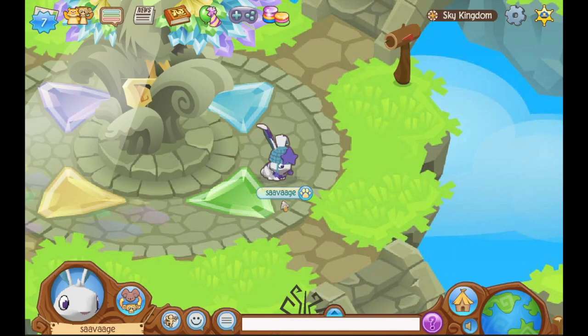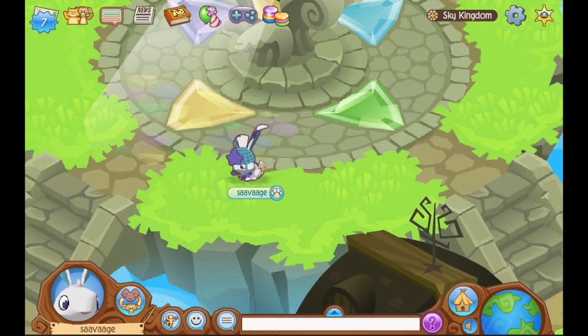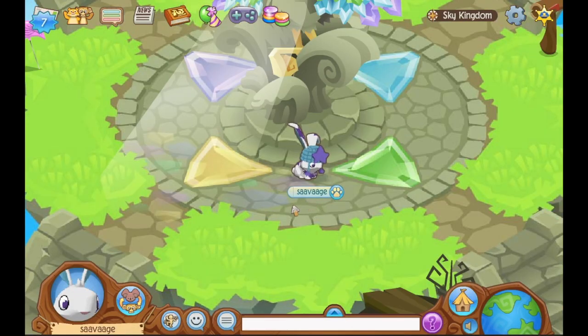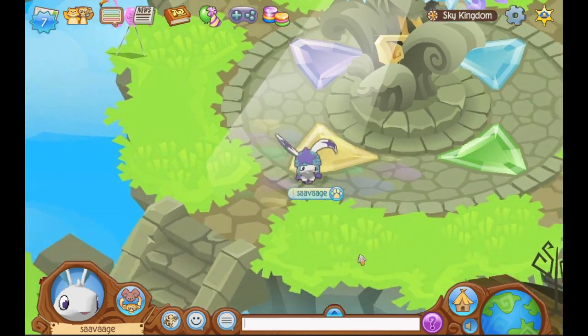Hey, welcome to another video. Today I'm going to be doing a short little video showing you guys where the secret item is in the Sky Kingdom. Currently it's June 28th, so they have the Sky Kingdom up in the secret epic den. Sky Kingdom is one of the biggest dens in the game, so people might have a harder time trying to find it.